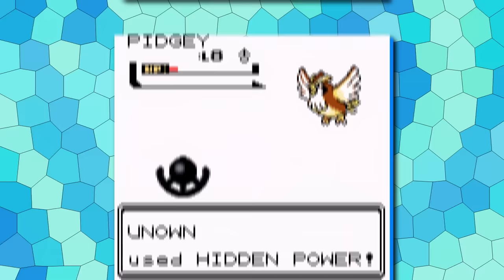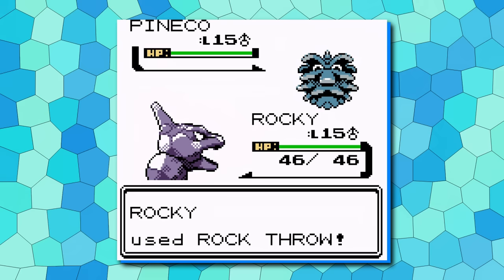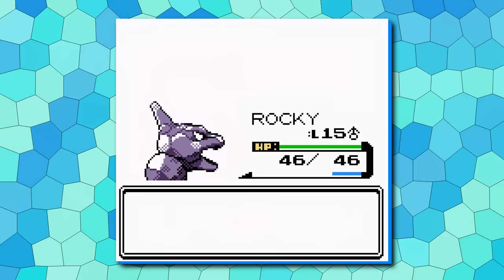And finally, number one. Despite all expectations, it's not Geodude making the number one spot — it's actually Onix. Given its ability to learn Screech, as long as you can play around special attacks, Onix will always survive long enough to nerf any Pokemon's defense into the ground. This makes it reliable for almost every single fight in the early game. It's also super useful for later gyms with the potential to become a Steelix. And so despite having an attack lower than Caterpie, Onix is the number one Pokemon for Crystal Legacy's early game.